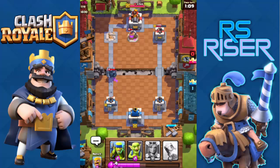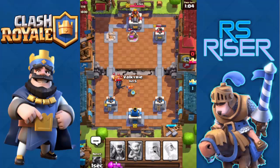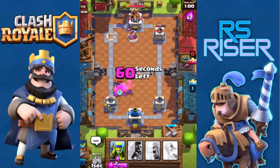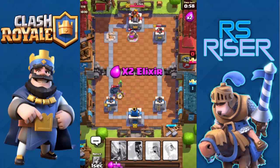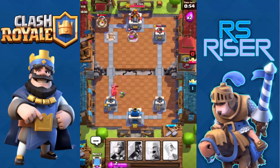Let me mirror the Valkyrie to distract the PEKKA — there you go, the PEKKA has been distracted. I'll be putting some goblins over there. That was pretty good timing on those Arrows that took out my Goblins. I put a Zap and distracted him with Spear Goblins, and the PEKKA couldn't get my left tower.